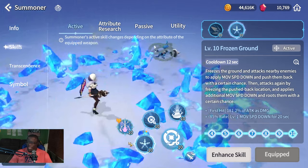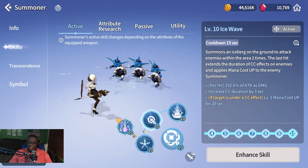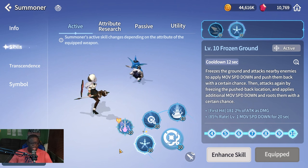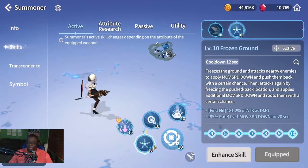Water Staff did get nerfed a bit — it was applying mana down to monsters when it shouldn't have — but it's still overall very usable. In PvP especially, if cleaves are dunking on Orbia, you can press this skill and pretty much get them off you.